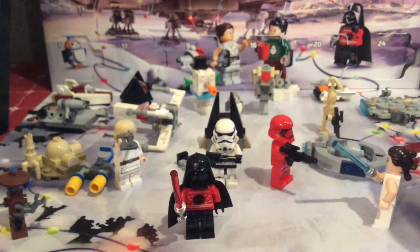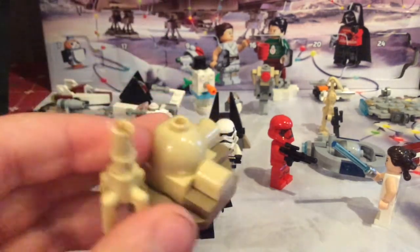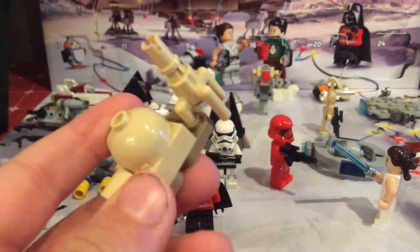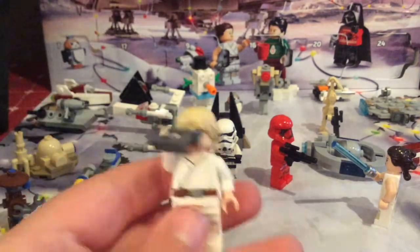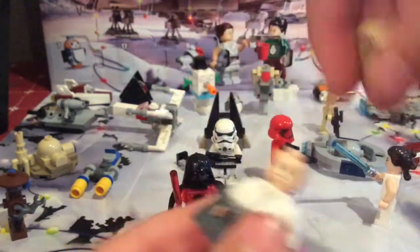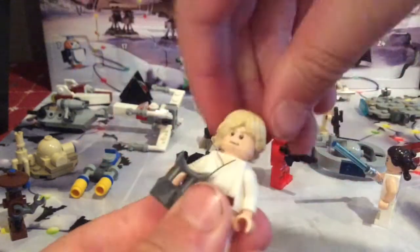He's even got a blaster and an alternate face. Now let's move on to day number three, and that is Uncle Ben's farm. It's got a nice moisture evaporator, two doors, and a pretty nice design. Day number four is Luke Skywalker in the farm boy outfit, with some macrobinoculars, a nice hair piece, and a slightly different alternate face.